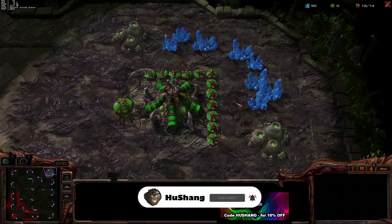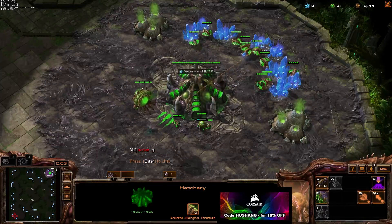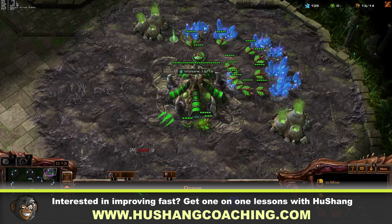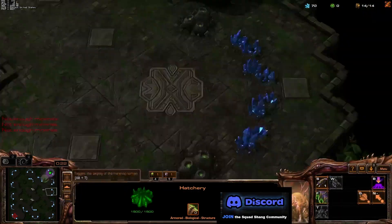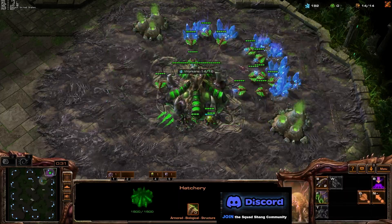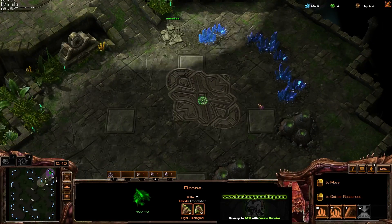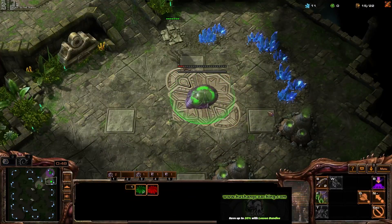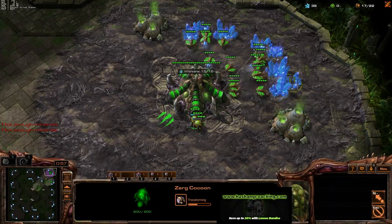Hey guys, Yu Shang here, welcome back to the speedrun — I don't know if we can call it a speedrun anymore — but we're going to get this series back underway because I want to get GM with the Zerg two-base roach build, or roach-muta, because sometimes we're going to have to go into muta like we've done in the earlier parts of the series. Let's grab our natural and get started.